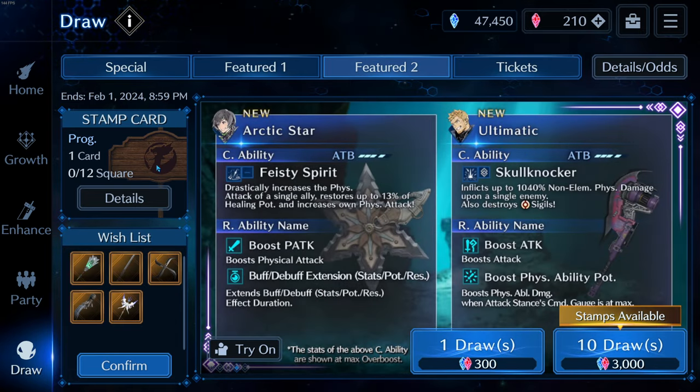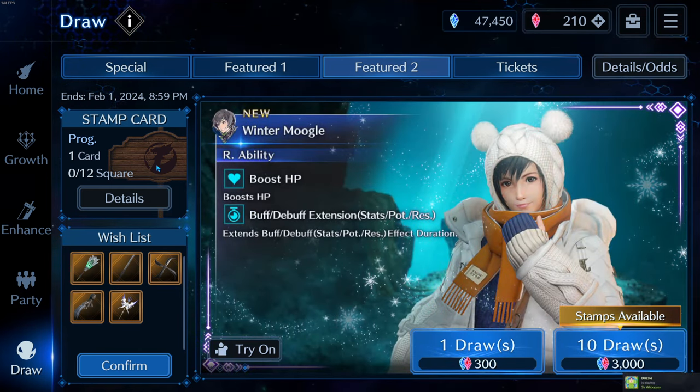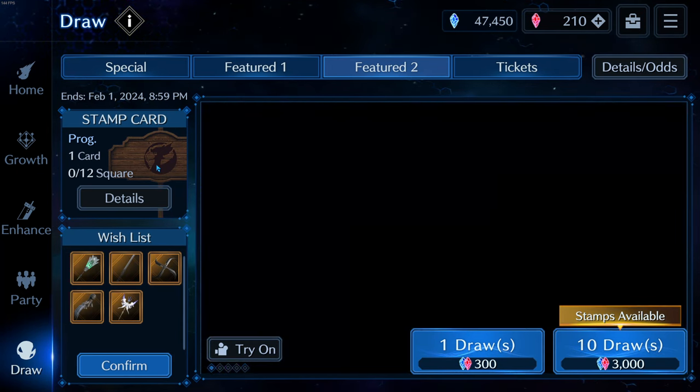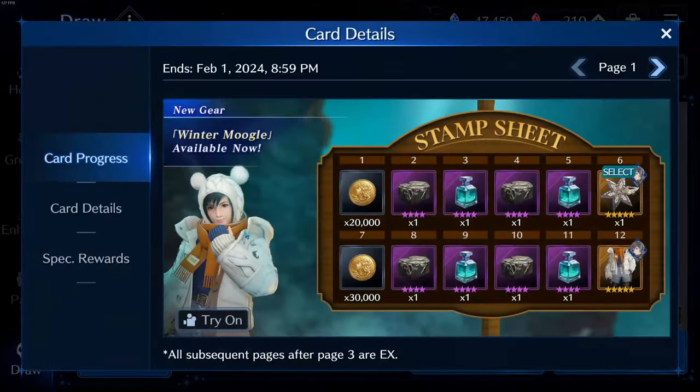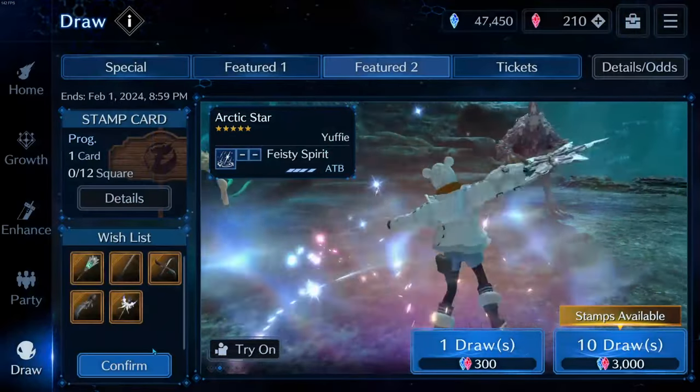What makes me excited about Yuffie is I think she would be a great number four or number five character on my team that would bring some uniqueness. Her new weapon, the Arctic Star, is very good — let's just go into it.